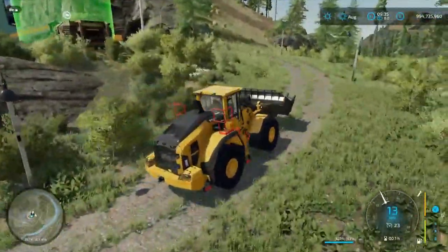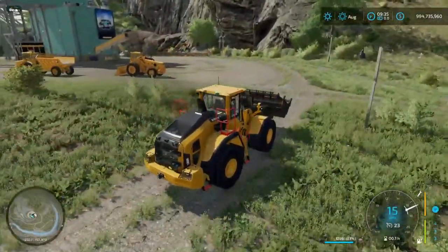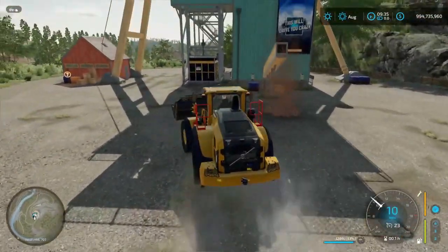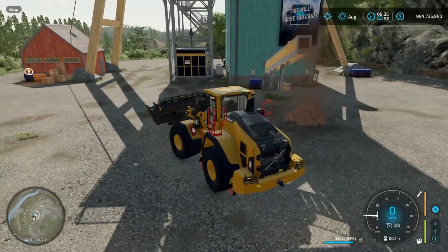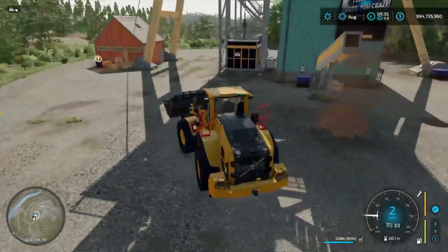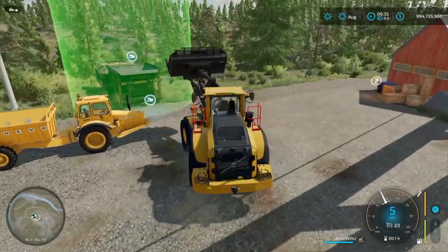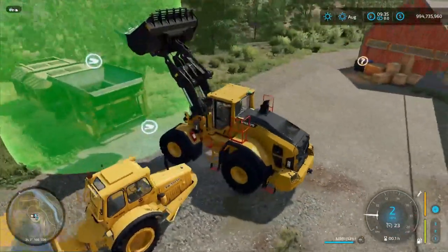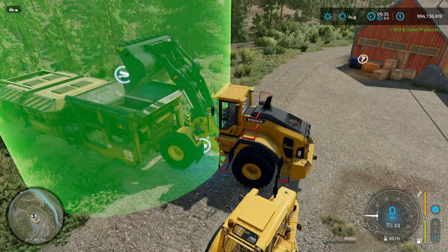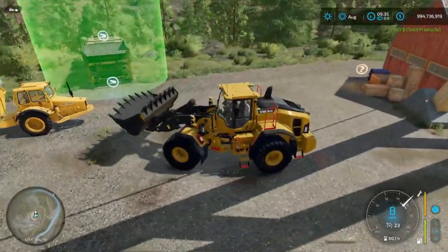We're finally here — this is where the debris crusher is, and this is also the iron ore mine. You can see on the ground right in front of me there is a pile of iron ore starting to appear. What you would do is load that up and use some placeable factories to process it further. Let's go ahead and dump our stones in here — $959 off stones! I mean, it's just extra money, not too bad.